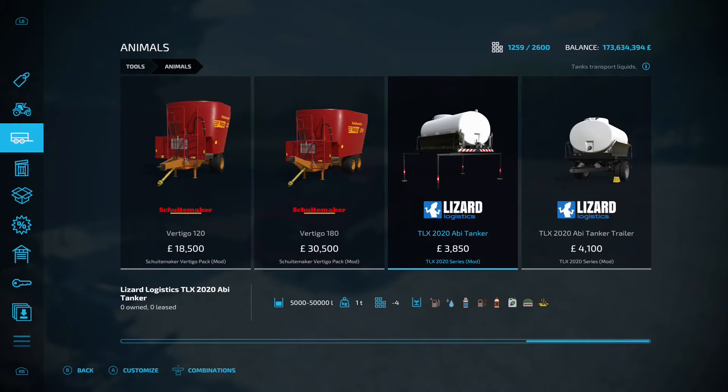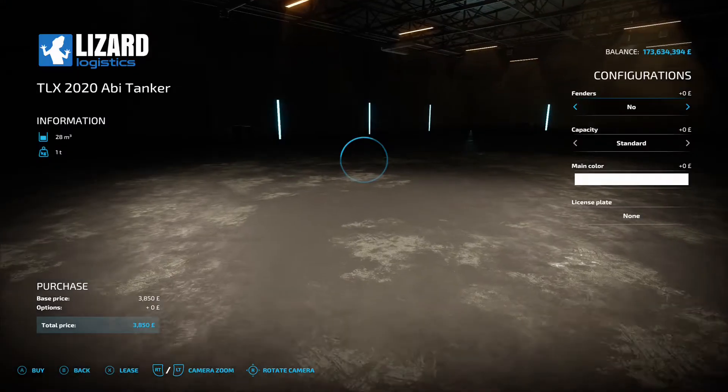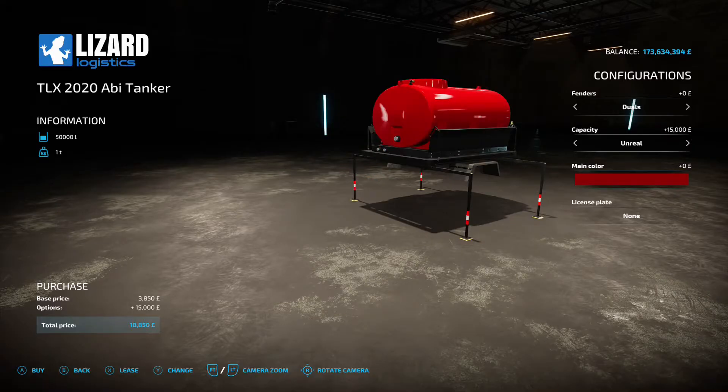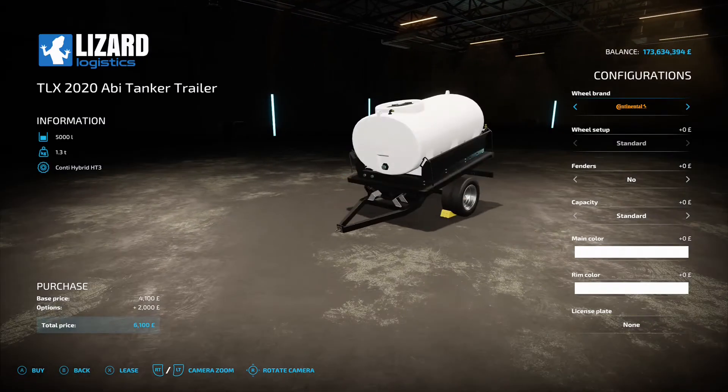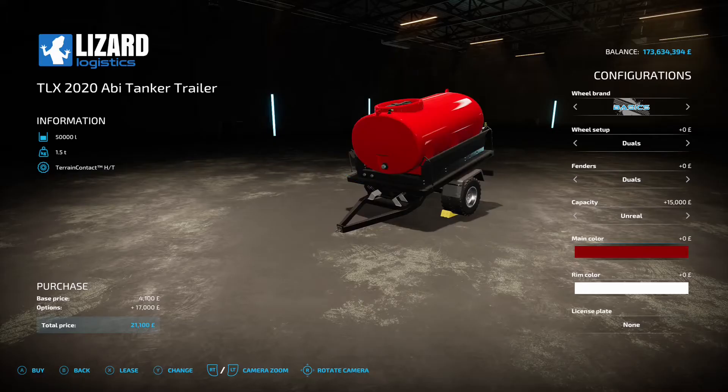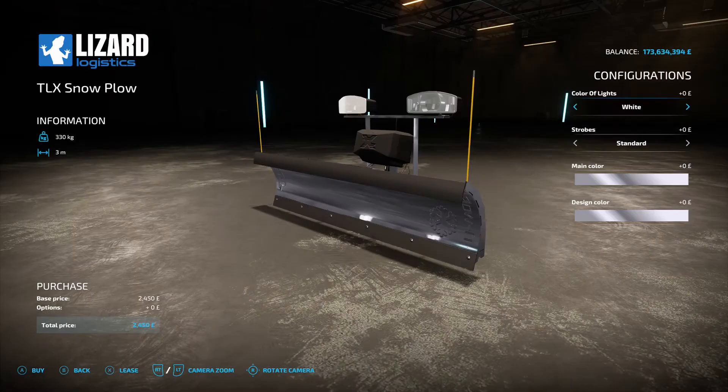The TLX 2020 Abbey Tanker and the TLX 2020 Abbey Tanker Trailer go from 5,000 to 50,000 liter capacity and handle all your liquids. Options on the back include fenders yes or no, standard or unreal capacity, and main color to match your vehicle. For the trailer there's usual shenanigans with wheel brands and tires, fenders yes or no, standard or unreal capacity, main color, and rim color for the rims.